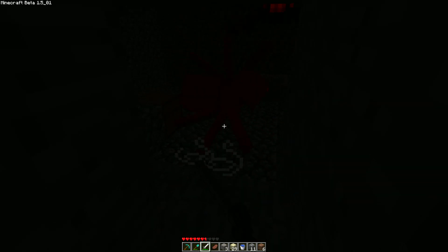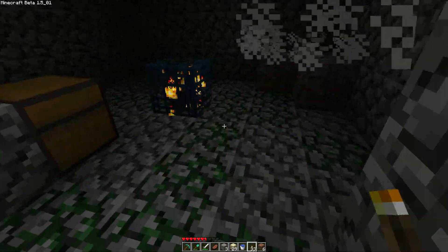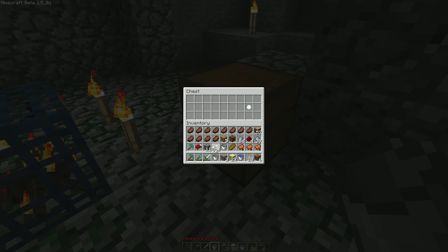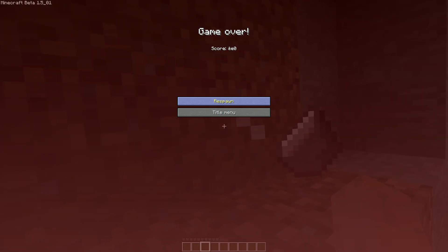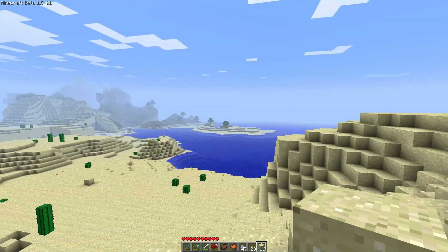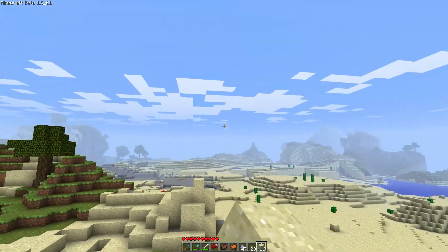So I found a spawner here — it's a spider one, very close to the surface. Let's get some torches on our bar. No cocoa beans, but we did get another bucket. We should have eaten the bread. Sadly no luck. I don't even know where I was. The good thing was I turned my coordinates on, so I should be able to find my stuff. Well, I'm well and truly lost. But I got my stuff back — that's the main thing.